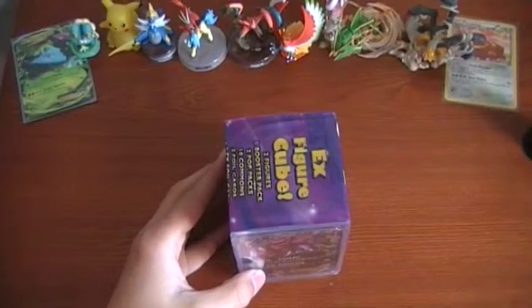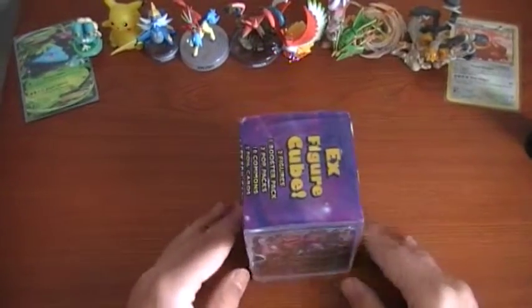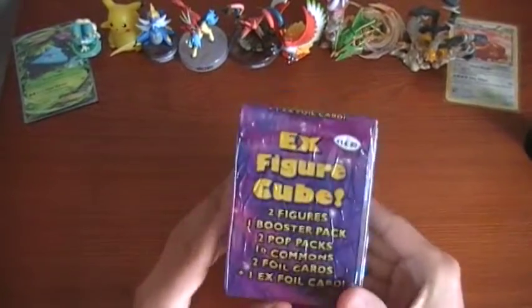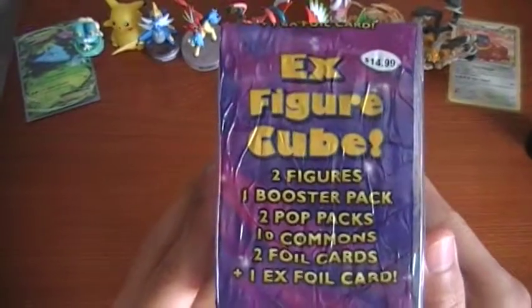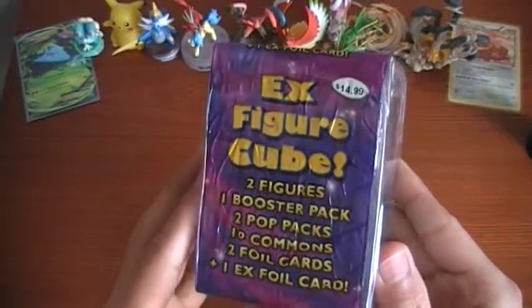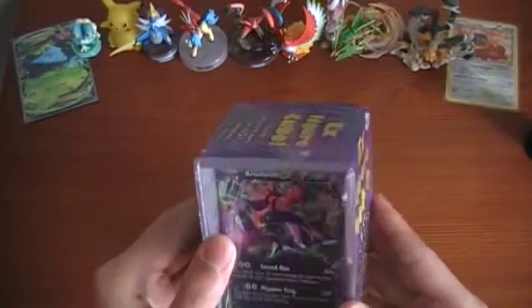What's up YouTube, Arshan18 here, and today we're going to be opening up a Crookedile EX Figure Cube. This comes with two figures, one booster pack, two P.O.P. packs, ten commons, two foil cards, and one EX foil card, which is a Crookedile as you can see here.